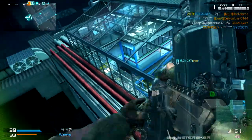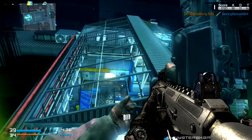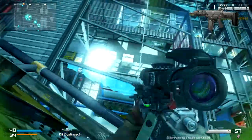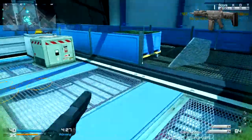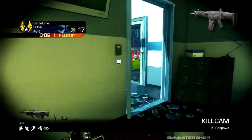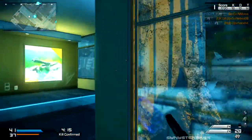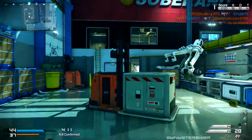Next on the list is the all-famous ACR from Modern Warfare 2. This gun was basically a laser rifle — it had no recoil whatsoever, had a good amount of damage, and you could pick people off across the map with no problem. You could just hold the trigger down and spray without burst firing and just mow people down. It was one of the most popular guns in Modern Warfare 2 and a lot of the community used it.